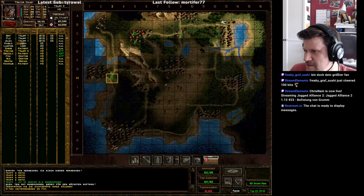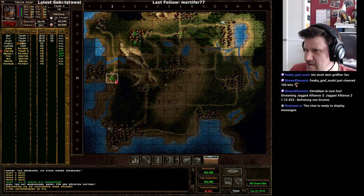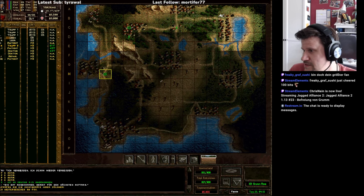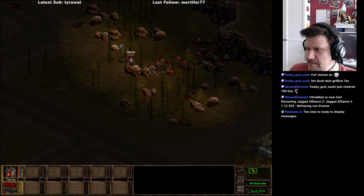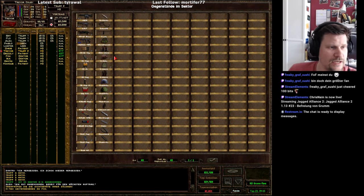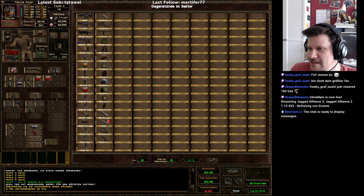Sehr eigenartig. Liegt das daran, wo sie sind? Da habe ich doch nichts dagegen, sie können doch alles aufheben. Aber wir können doch da hingehen und das aufheben. Irgendein komischer Bug. Forge of Vampires – genau, Forge of Fragments. Was ich euch noch nicht gezeigt habe: Man kann hier mit bestimmten Sachen Dinge bauen, also so ein bisschen MacGyver-mäßig. Und wir hätten hier eine Alustange und eine Feder.